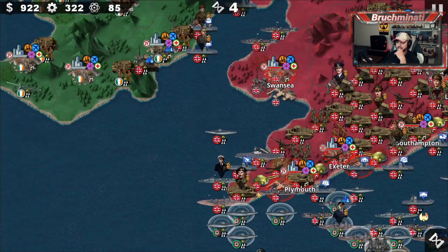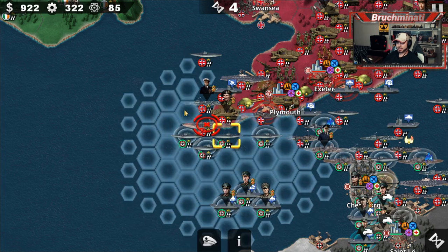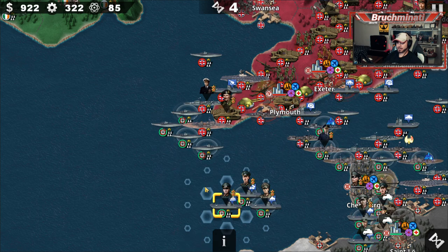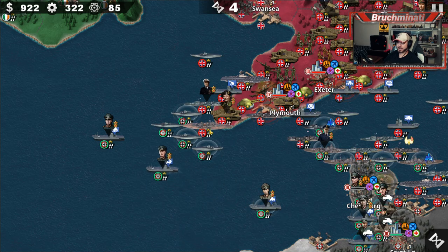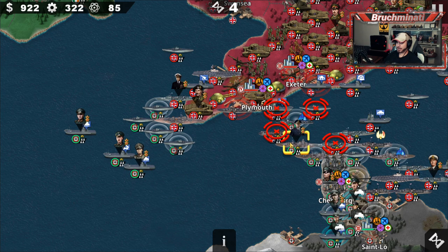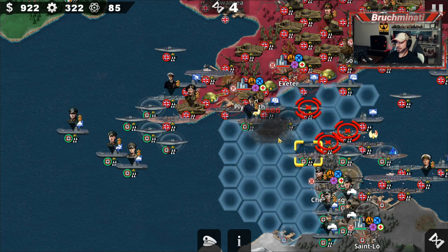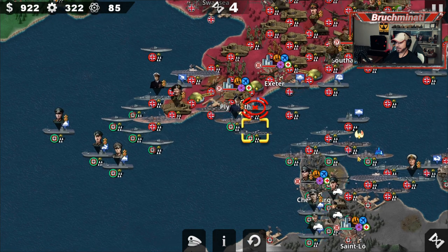Round 4. I think they're on to us — I think we've been found out. I still think this works though. We'll just land right in here, take a little bit of damage, but certainly not as much as we were going to take trying to make it through the other spot. This is going to be considerably less damage.